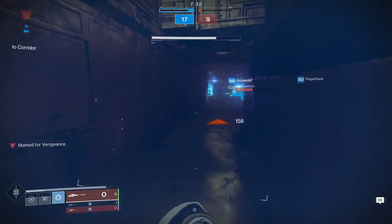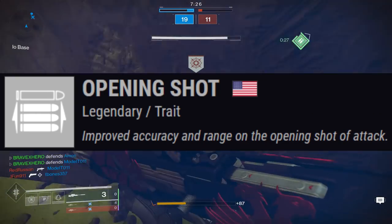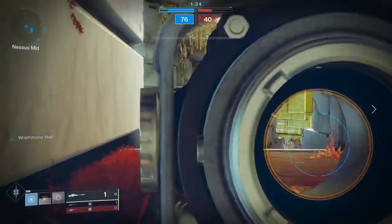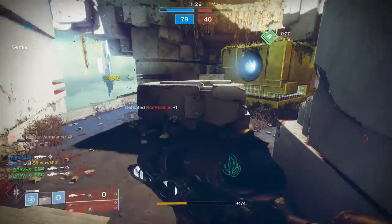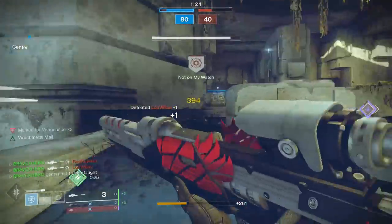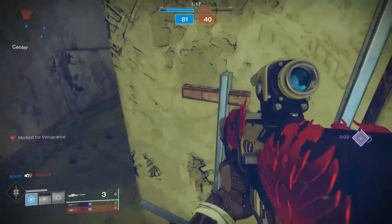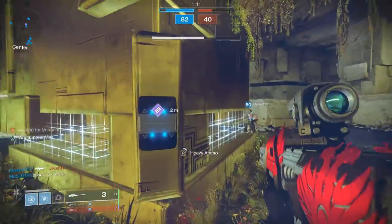A low-key Sniper Rifle perk I've used and can vouch for is Opening Shot. Your initial shot gives you a slightly bigger hitbox, which means more headshots. For snipers, the head is your kill point, so a bigger hitbox is a real benefit. I've been running it on my Twilight Oath, which is why it has over 2,000 kills. If you get a Twilight Oath with Opening Shot, use it — it's one of my favorite perks.